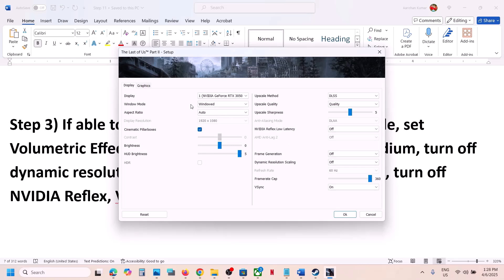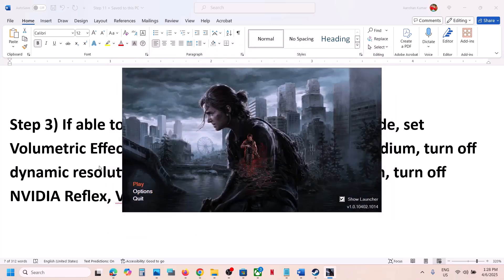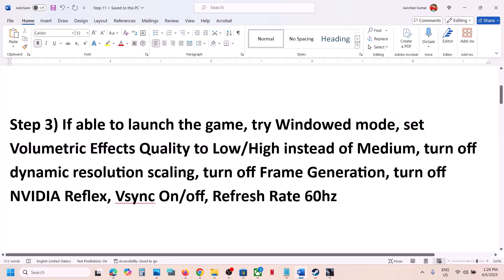Go to Graphics and find the Volumetric Effects Quality option. In my case it's already set to Low — if yours is set to Medium, try Low, or you can even try High. Set it to Low, then launch the game and check.